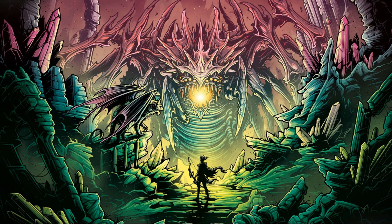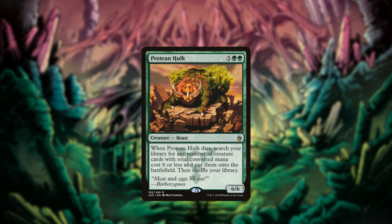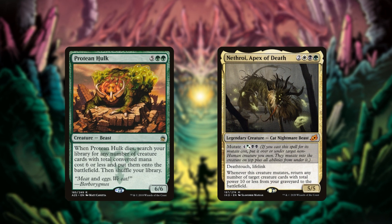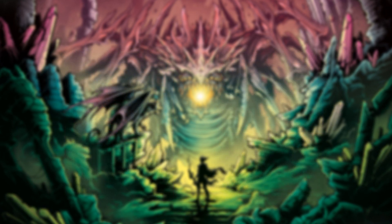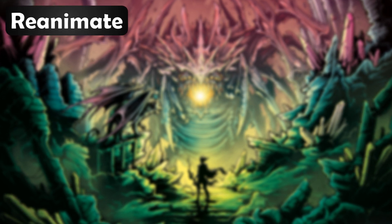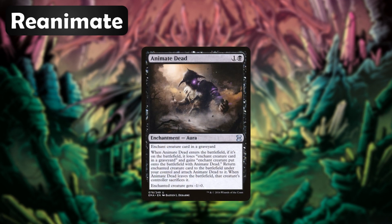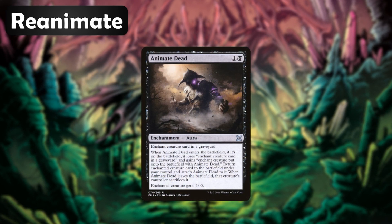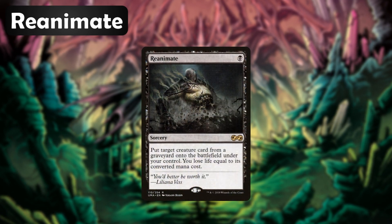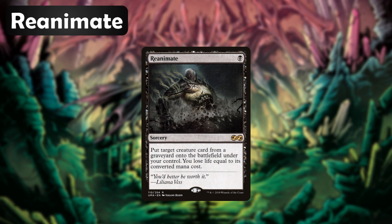Now you might be wondering how we plan to get Protean Hulk onto the battlefield — it costs seven mana. Well, we always have Nethroi which will be able to reanimate it, but that also costs seven mana. So that's where our reanimation spells come in. It's much more efficient to reanimate Protean Hulk than to hard cast it. Animate Dead is a cheap recursion spell that brings back any creature with almost no drawback aside from a slight power reduction. Reanimate is the classic staple — one black mana to get any creature back from our graveyard to the battlefield is incredibly efficient, and we don't really care about the loss of life.